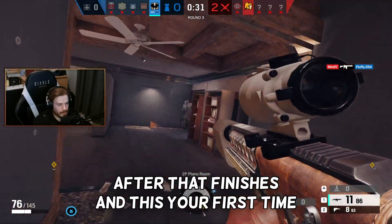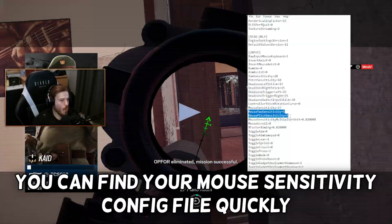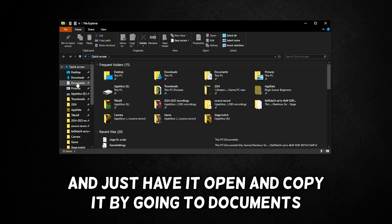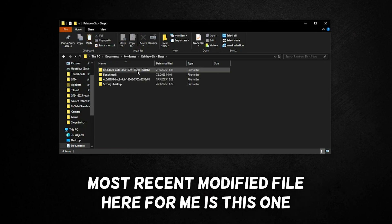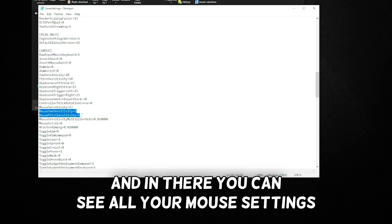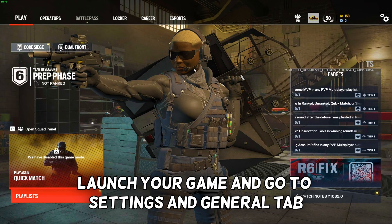After that finishes, if this is your first time on the test server, you might need to redo all your settings. You can find your mouse sensitivity config file quickly by going to Documents, My Games, Rainbow Six Siege, and opening your most recently modified file. Click Game Settings, scroll down, and you can see all your mouse settings — just set the same numbers in-game one by one.